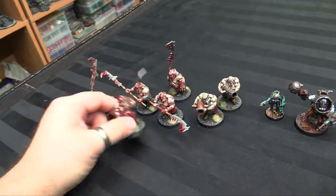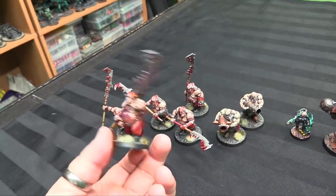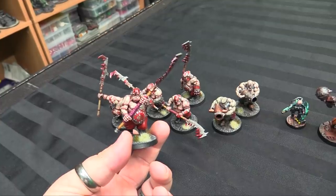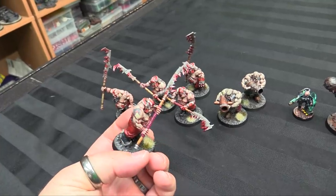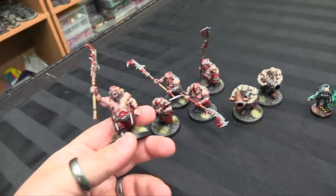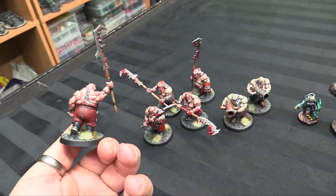I thought it'd be fun to finish them off and have them as my Tyrant's Gutguard, so when I use the Tyrant's Gutguard mob rules I'll have these guys as his personal bodyguard — they're almost kind of fancier. They're in a uniform color scheme, have their thunder symbols, and all the Azerite symbols painted on them as tattoos. Maybe historically these guys served in the Thunderguard at one point and are now back with the tribe.